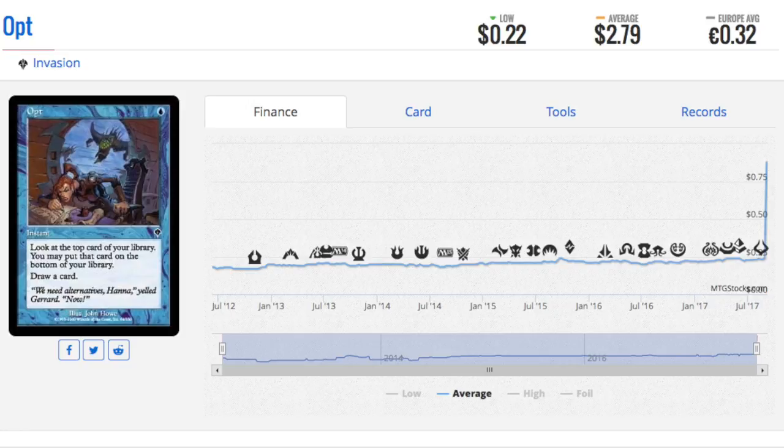It's still going to see play. Cantrips don't need to be that good in standard to see play, and it's been a while since we got a good blue cantrip in standard. The text is now scry 1, draw a card — an instant-speed cantrip that is very, very playable. I would assume it will be a 4-of in any deck running blue.